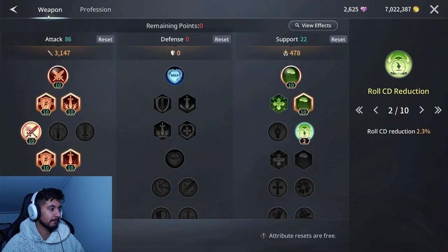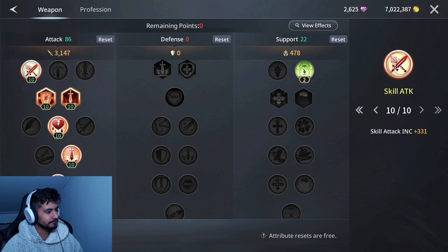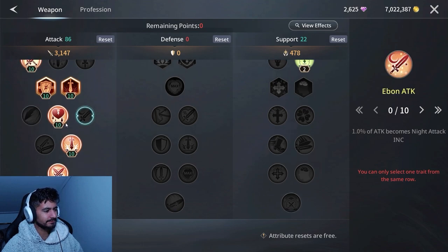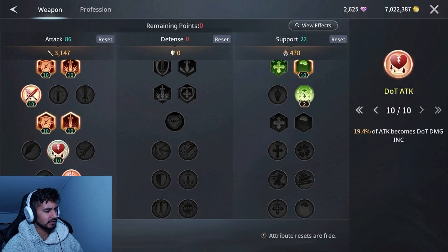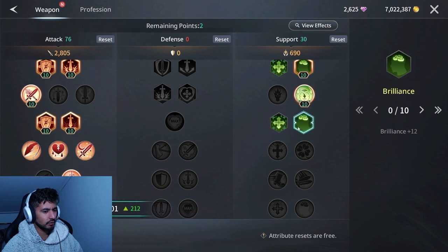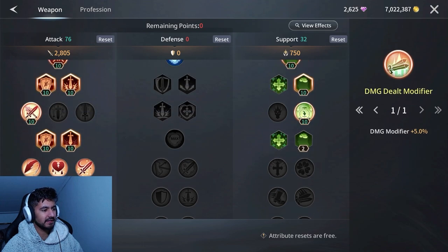Now let's look at my traits. I have high attack, high penetration, maxed-out skill attack, maxed-out crit penetration. I don't know why I have DoT attack here — I probably should switch that out, maybe for roll cooldown reduction.